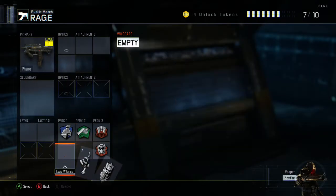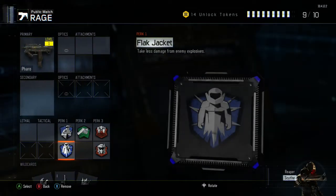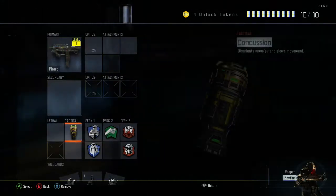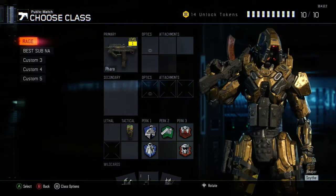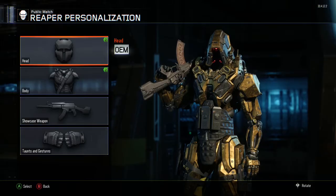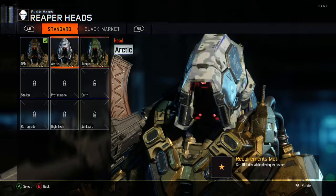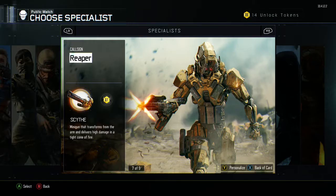Since I'm only rocking no attachments, I'm gonna go with this. I'm gonna use the Pharaoh for this gameplay I guess, because I haven't used it and it should be interesting. Just deck them out real quick.